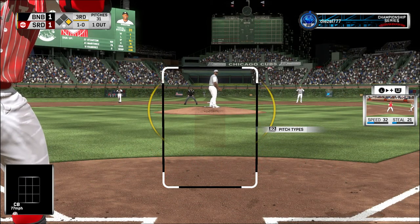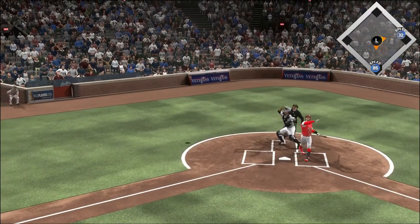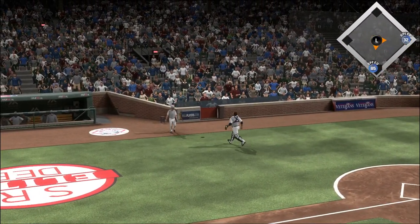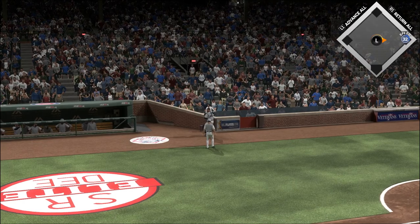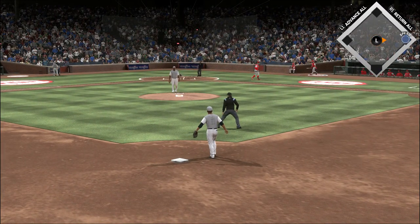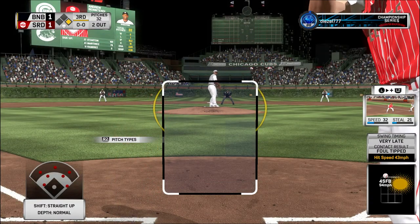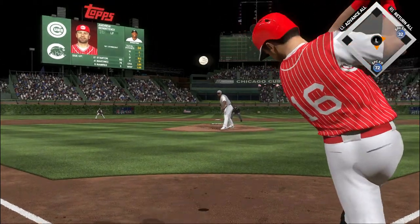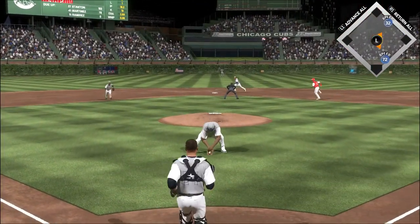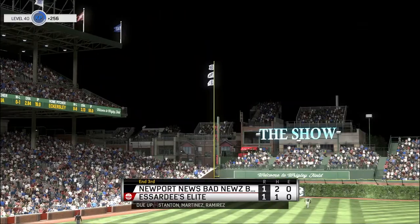Batter number four — here it comes, 1-0. Swing and he pops him up over toward foul territory, and he'll lunge out of the crouch to make the play for out number two. The left-handed hitting Andrew Benintendi stands in — the 0-2, a swinging bunt to the mound. Throw in time, and the side is retired.